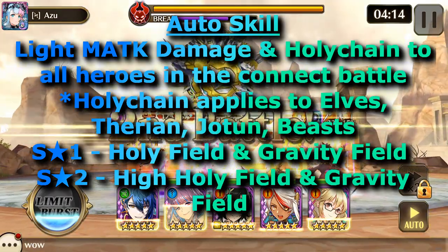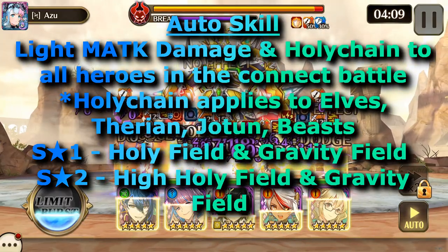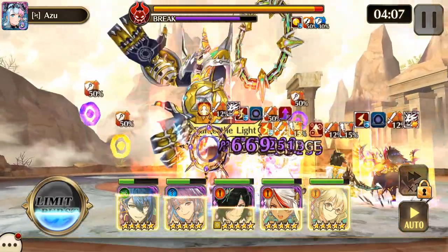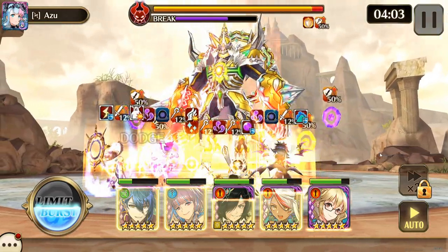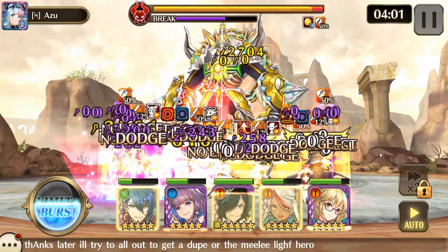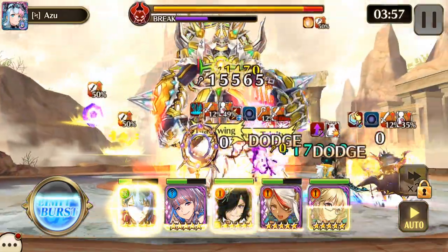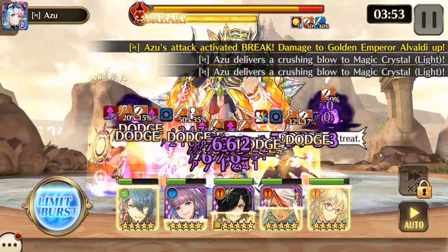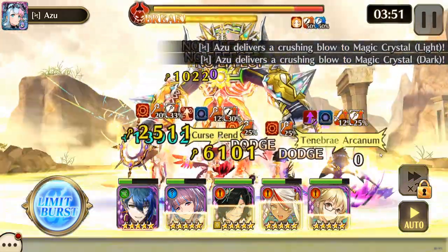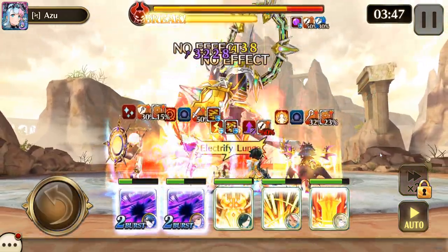On S1 he has a Holy Field and Gravity Field. On S2 he has a High Holy Field and Gravity Field. The most effective elements against the boss are Light and Dark, and you need those to crush the crystals, as his elemental resistances to both are pretty much the same. Be aware of the Gravity Field, but that's kind of negligible if you have some kind of quick.